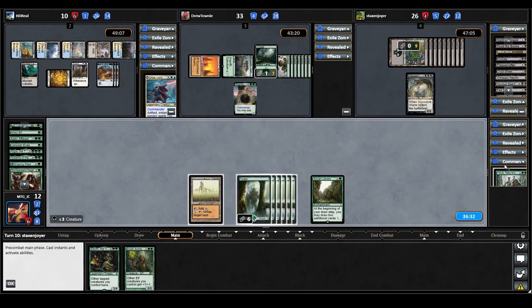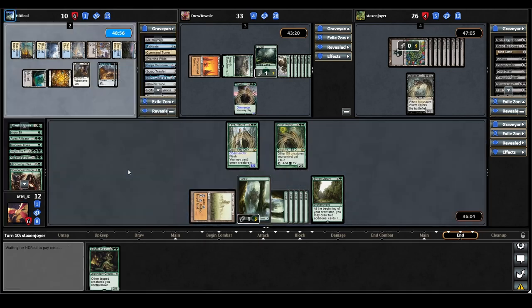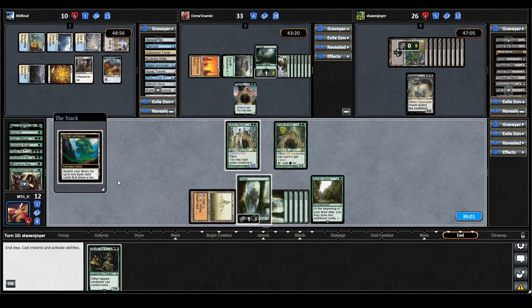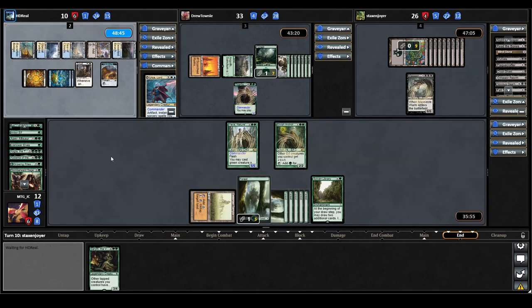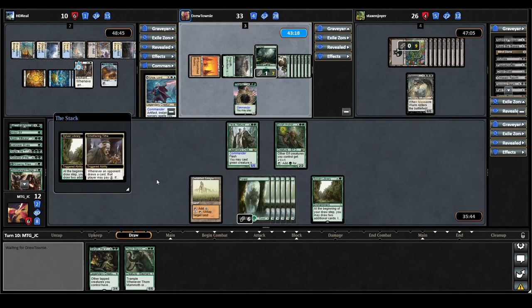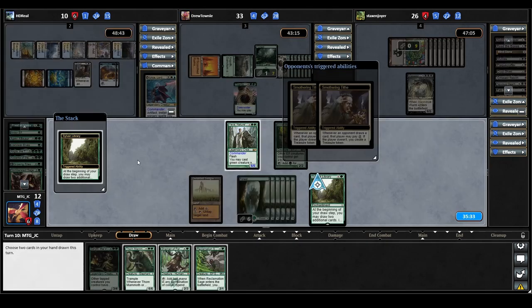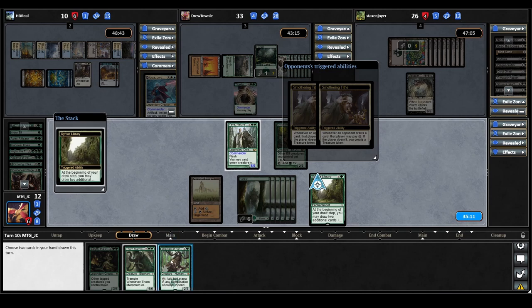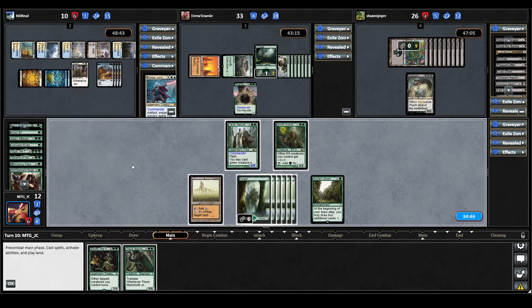Now we harness the power of Flash — we get Yeva back onto the battlefield. On Gonti's end step we also flash in our Elvish Arch Druid. Urza cracks their Myriad Landscape on our end step — I was nervous they might remove our creatures. On our turn we draw Thorn Mammoth, triggering Smothering Tithe; we're not paying since Urza only has one card in hand. Sylvan Library triggers and we find a Shaman of the Forgotten Ways and a Reclamation Sage. We keep the Thorn Mammoth, putting Reclamation Sage then the Shaman back on top. At 14 life, we're keeping creatures back on defense and seeing what opponents do before our next turn.